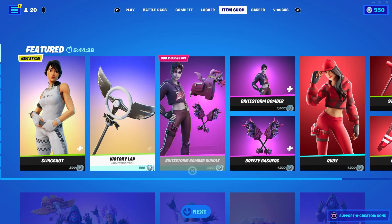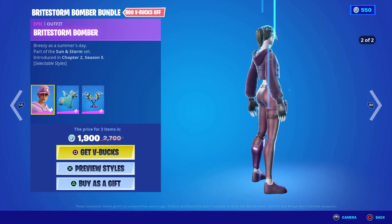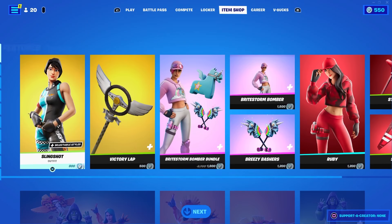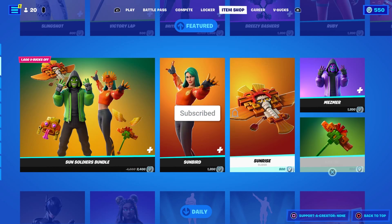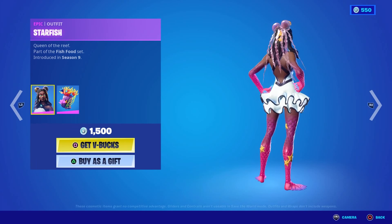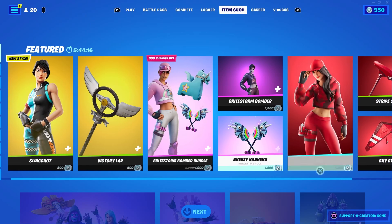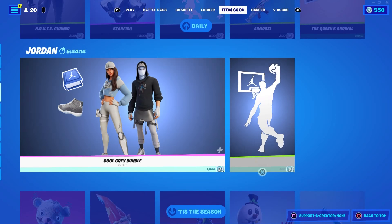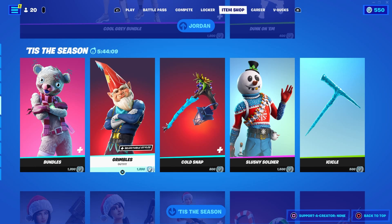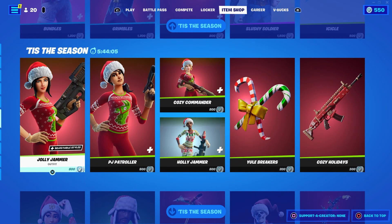In today's item shop we have got all of this stuff here. We've got the Bright Storm Bomber skin which is really cool. If you guys would like anything in today's item shop just comment your Epic Games ID, like today's video and subscribe to the channel and I will be gifting a lucky subscriber. We also have the Starfish skin, the Brood Gunner, the Ruby skin, the cool grey bundle with an emote, the Bundles skin, Grumbles, and the Grimble skin along with other Christmas themed skins.